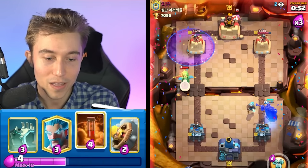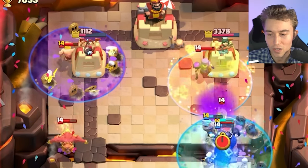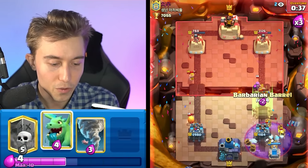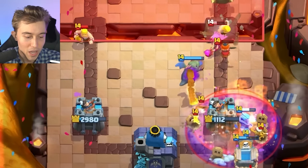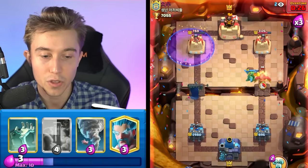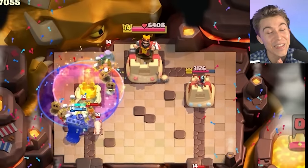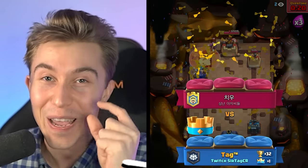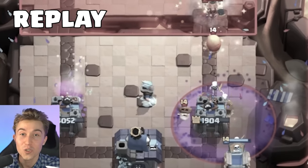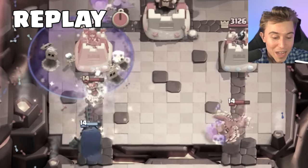He stops the Baby Dragon from crossing the river — that's what he should have done earlier. I go Skeleton King ability into the Mother Witch. If we go Skeleton King ability there and he gets cloned little piggies, it won't do much damage. I'm not poisoning on defense because I want to save the Poison for the Mother Witch. The Skeleton King crosses the river and tanks for the Graveyard skeletons. He messed up with the Valkyrie just a bit late — it cost him the entire game. I was always tornadoing back his Valkyries so they weren't tanking for his Graveyard skeletons. The one time he let my Skeleton King through to tank, that was the end of our friend.